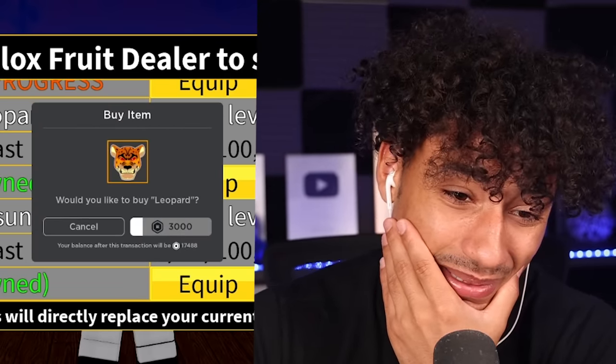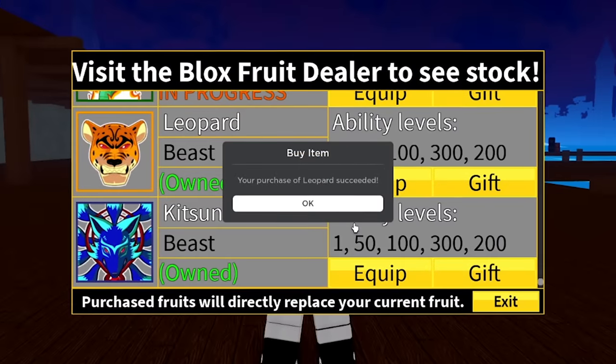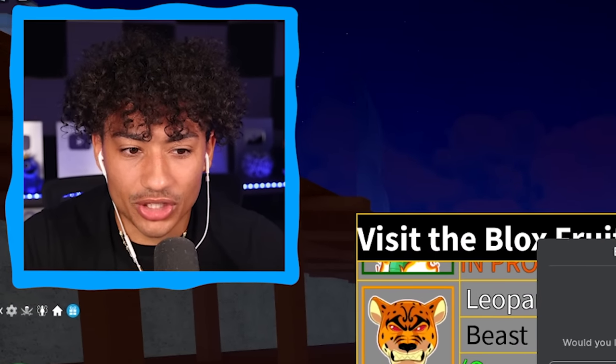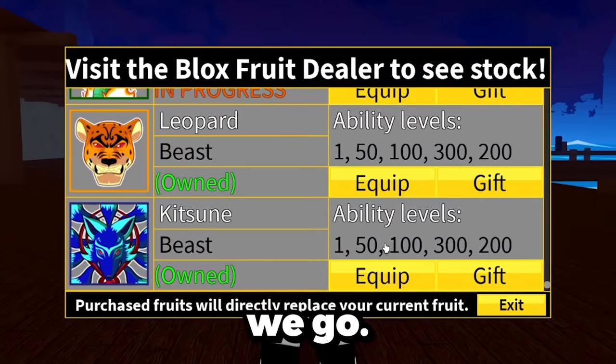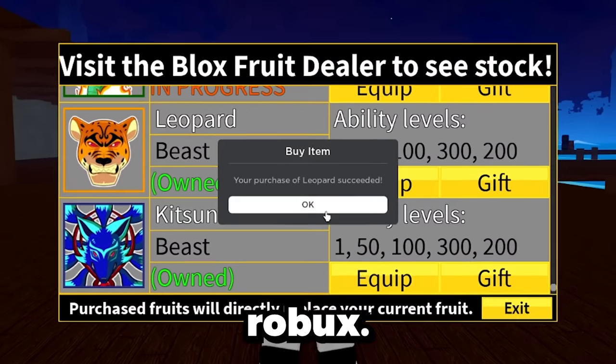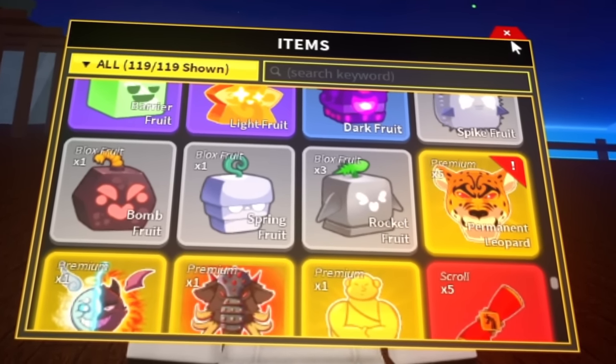So here we go, another 3,000 Robux. Oh my gosh, just do it. Boom! It hurts, it hurts my heart - the 3,000 Robux. And we're gonna do another one. Oh my gosh, that's another 3,000 Robux. Boom, there we go. And you know what, let's just do another one. We're just gonna buy an infinite amount of permanent leopards. If you haven't subscribed, subscribe right now. This is for you guys. And another 3,000 Robux. So right now we have five permanent leopard fruits.